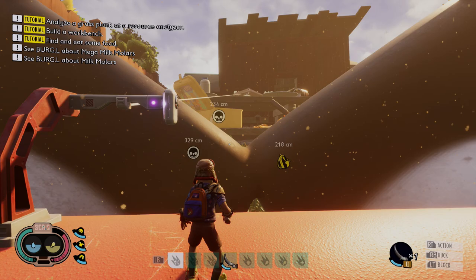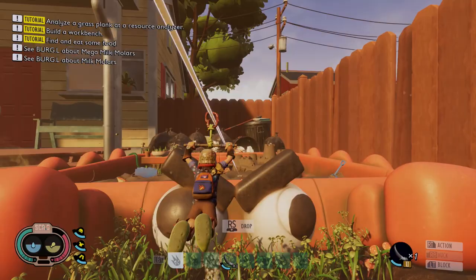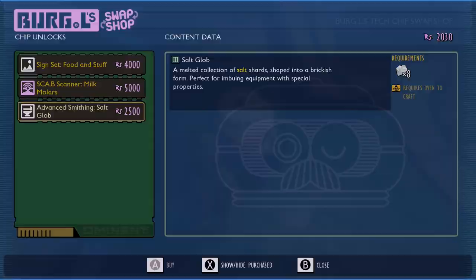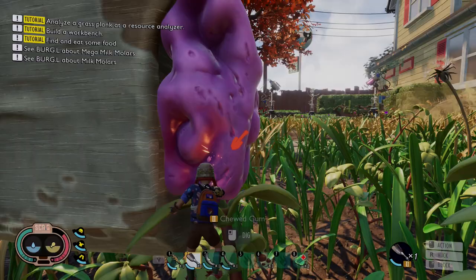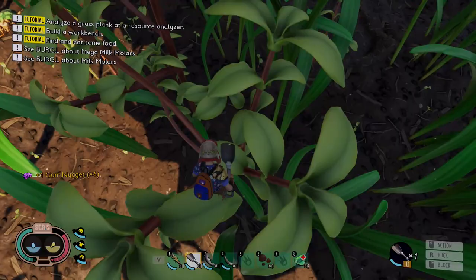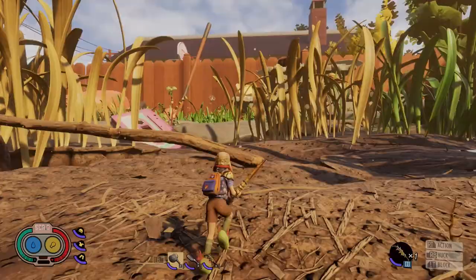Hello ratbags, it's Jade. Welcome to a Grounded hot and hazy update. I'm going to give you the complete guide to the picnic table: how to unlock the milk molar scanner, how to get two mega milks, two normal molars, as well as more items including scabs and the ability to get salt globlets. Do leave a like, make sure you're subscribed. You will need some splat burst, at least one, a tier two shovel, a tier two hammer, and a tier two knife to complete all of the picnic table.